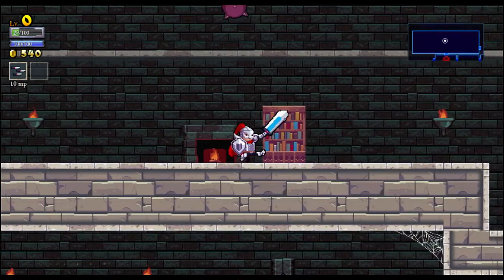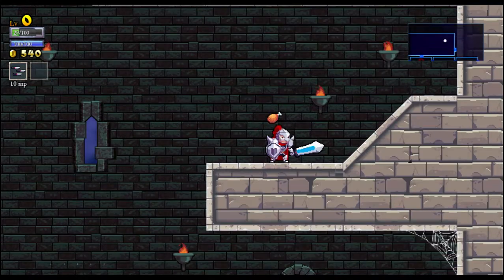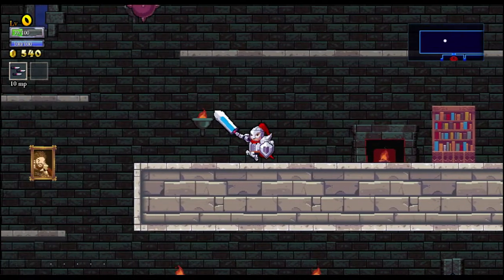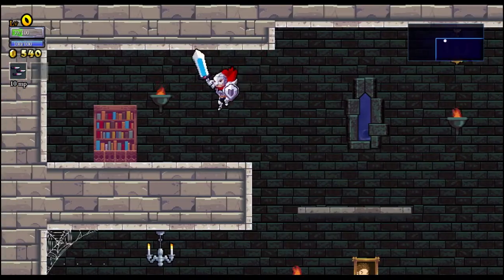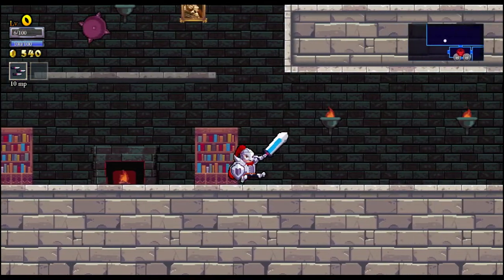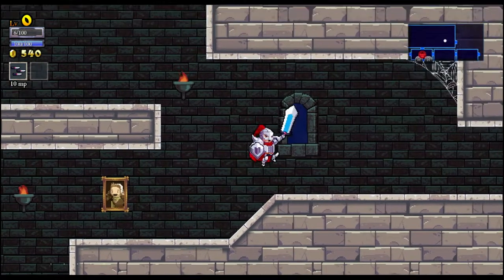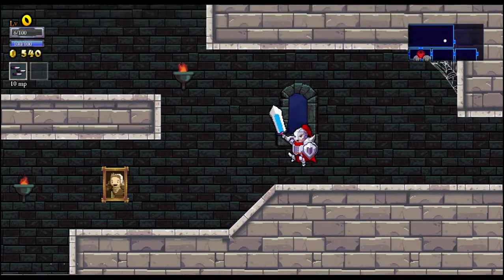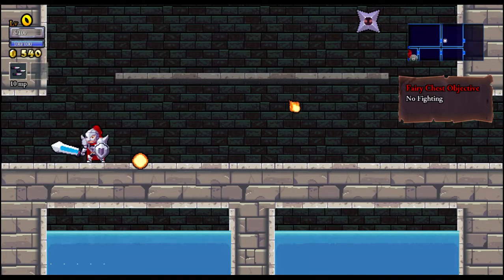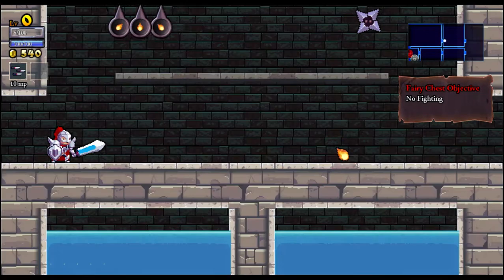These giant spike balls — those purple things that fly above me — they do get destroyed eventually if they bounce enough off the walls, but it can take a while. I'm almost dead, I have six HP left so I'm probably gonna die pretty soon. We'll try to keep on going as long as possible. Keep an eye on those windows — every once in a while you can see Santa Claus and his reindeer fly by.